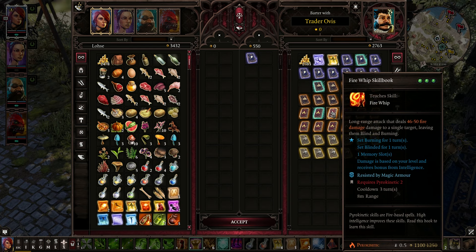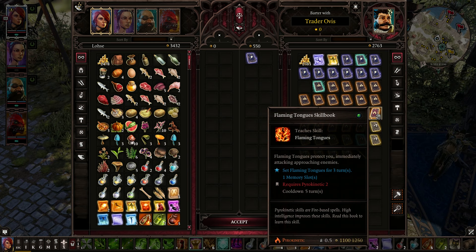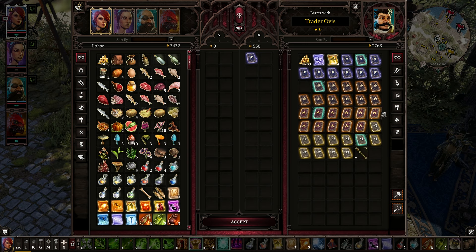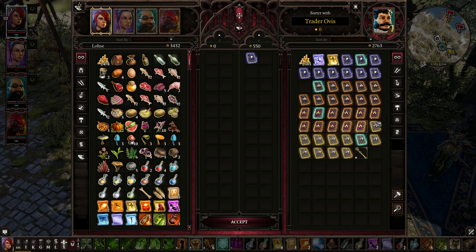Fire Whip — long range attack that deals a ton of fire damage to a single target, leaving them blind and burning. Fire Balls, Flaming Tongues — protect you by immediately attacking approaching enemies. That would be quite good for Seville.